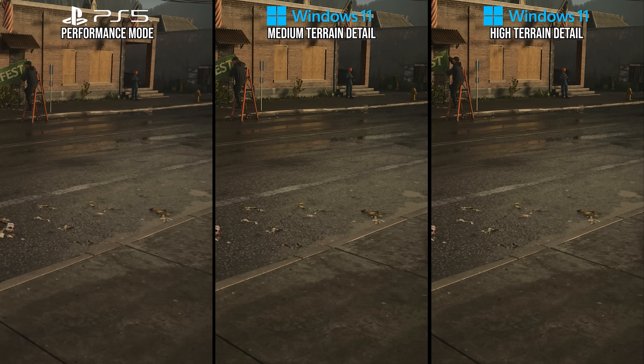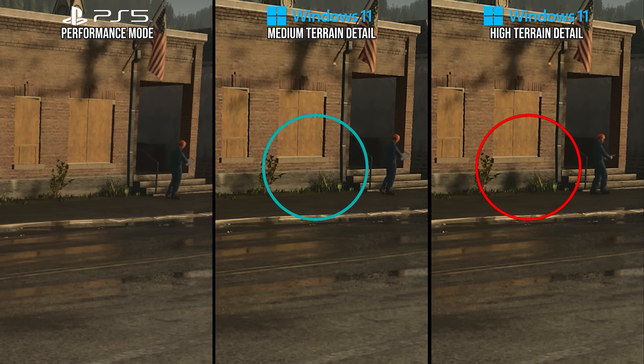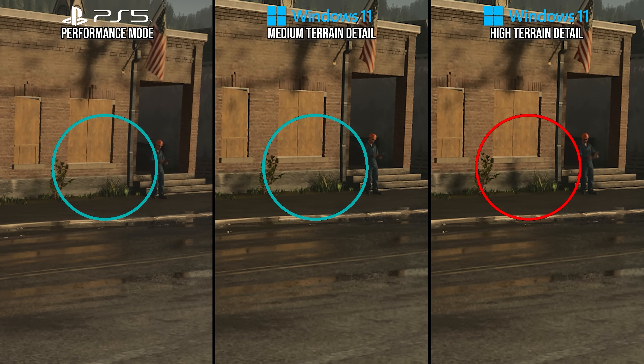The shadow detail setting controls the amount of geometry at a distance in the shadow map. On PC, the high setting has a construction worker's shadow being cast from him, while the medium setting does not. PlayStation 5 matches PC's medium setting, as the construction worker also lacks a shadow there — and this is PC's lowest setting.